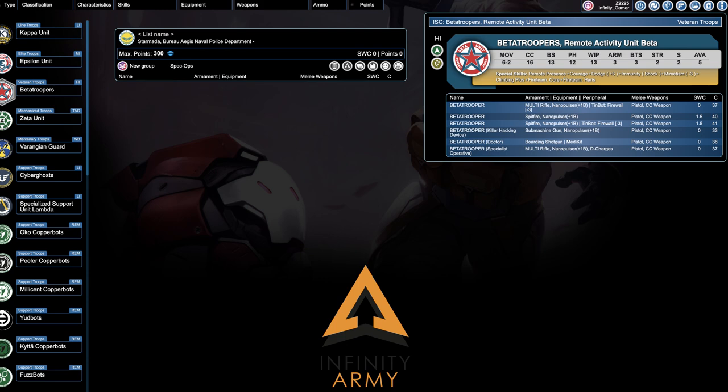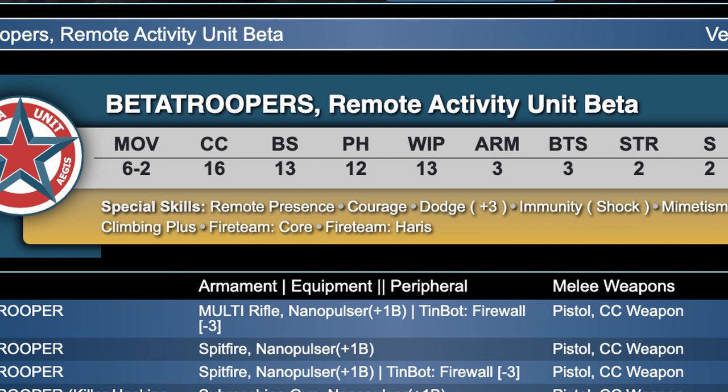We've got the list of sectorials for each faction as you go through the army builder, but where do you go to actually see sectorial compositions? When you go into the army builder and select the option for that sectorial you can see the units available, but you get no real information about limitations of composition. You can see the types of fire teams that they can join, but that's about it. So where do we go for more information?